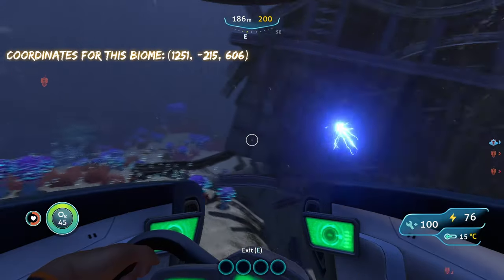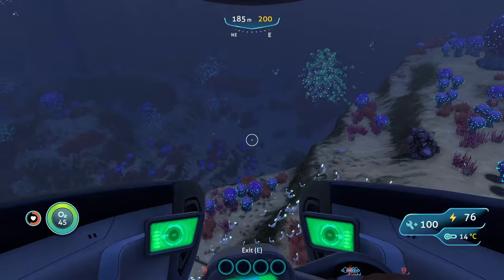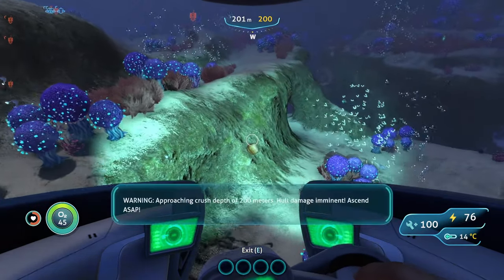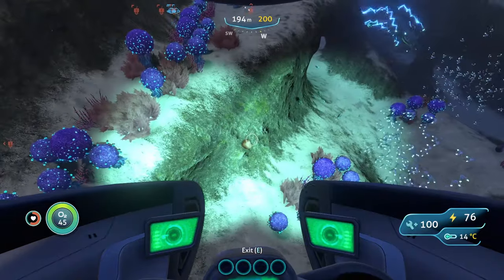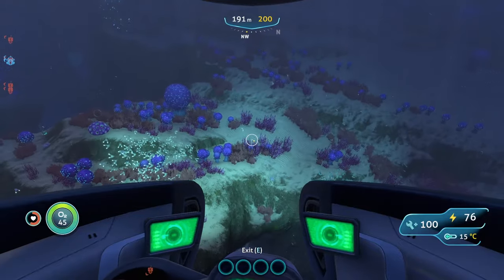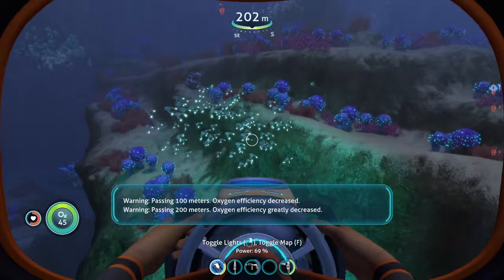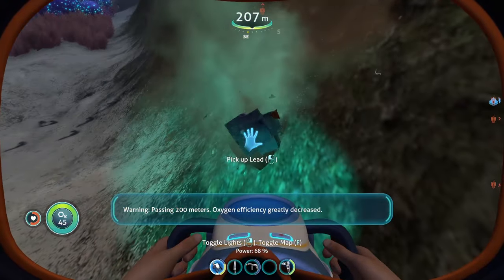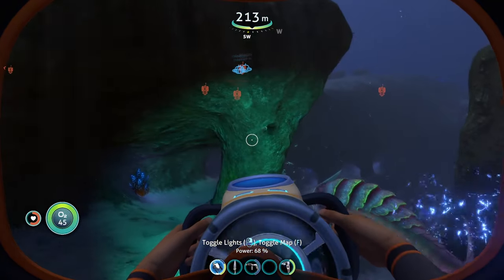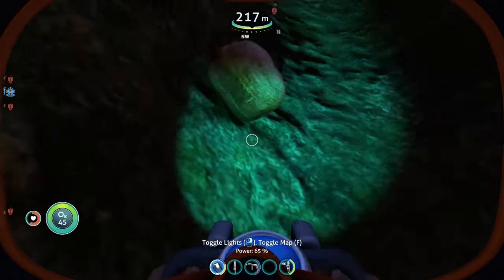Once we are in the Bulb Zone you can start looking for lead, which is going to be in the sandstone deposits. You're mainly going to find these sandstone deposits all over the walls — you're not really going to find them on the floor on the tan sandy area. You need to look on the walls of the biome. I'm going to try to find five pieces of lead, and they're going to be all over these walls and smooth surfaces.